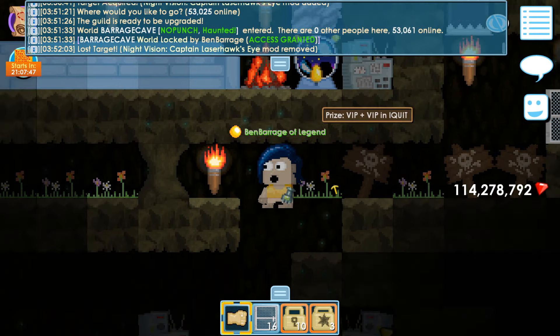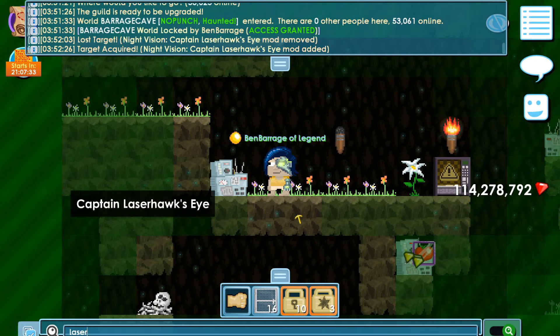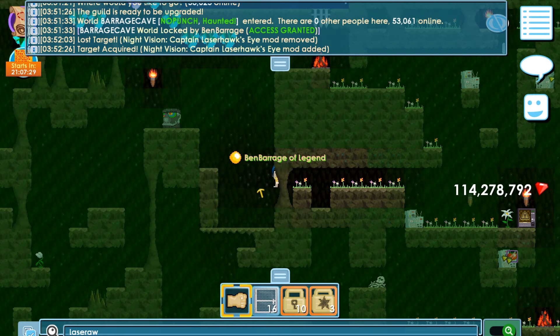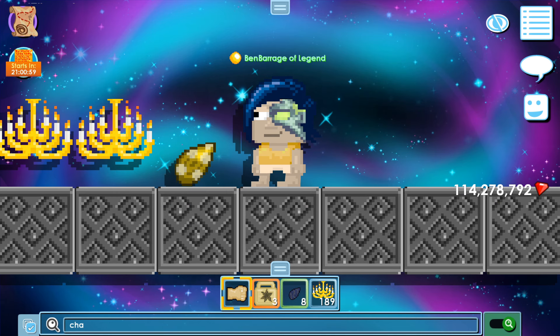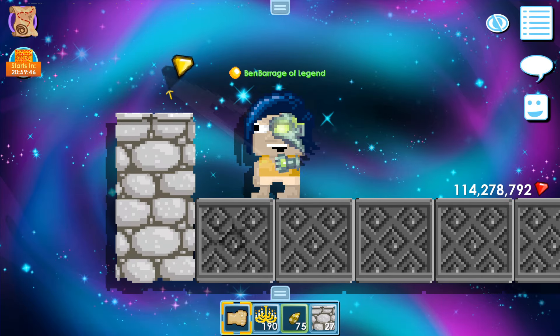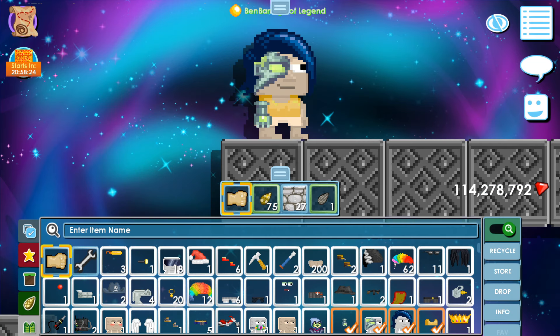It's very dark in here, so I'm going to put on Captain Laserhawk's Eye. Wow, awesome — you can see everything! It's hard to tell on screen, but I think the eye glows when you punch. Yeah, it does. Let's go, Captain Laserhawk set!